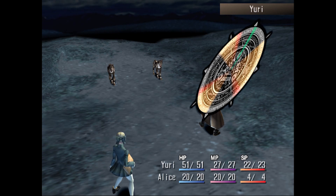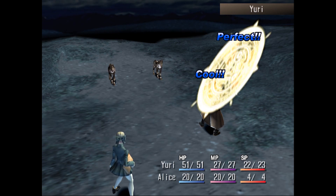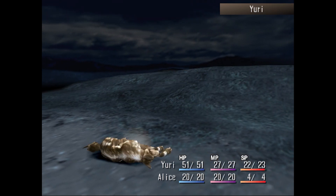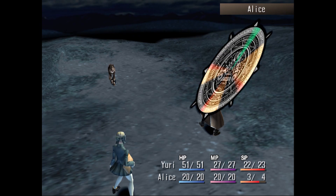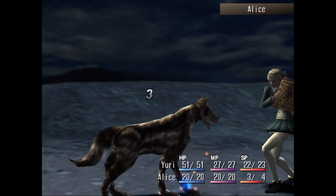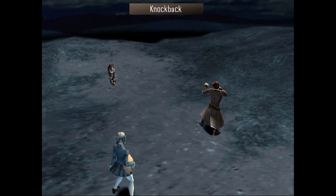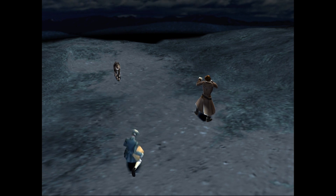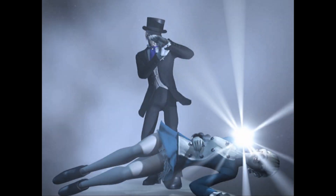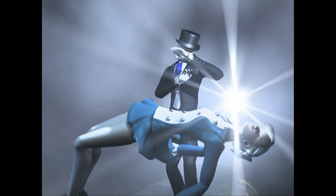The thing that makes Shadow Hearts really stand out is the battle system. When you go to attack or use abilities, a ring appears and a line goes around the ring. If you press the button as the line passes through the red areas, you'll do bonus damage or heal for more. This makes the battle system a lot more interactive than the average RPG where you just select an attack, watch the animation, and that's it. If you like that type of combat where you press the button at the right time to do more damage, you should definitely check out Shadow Hearts.